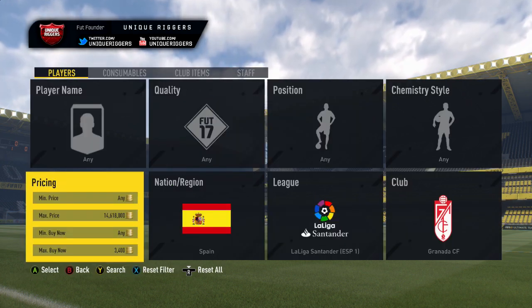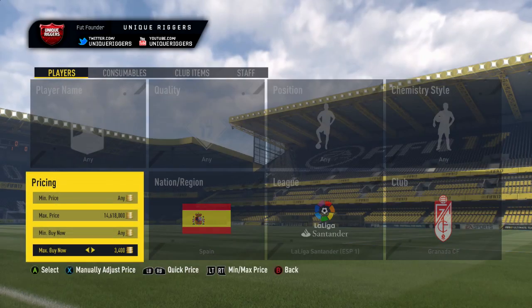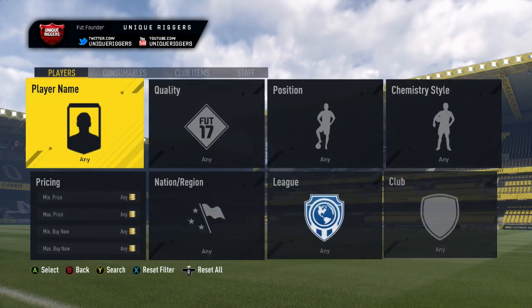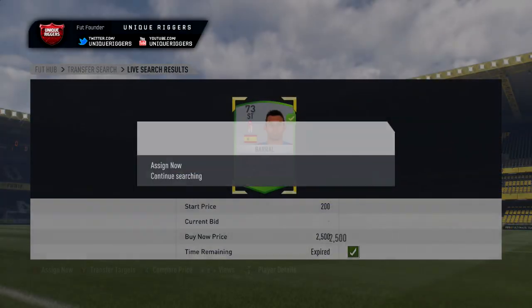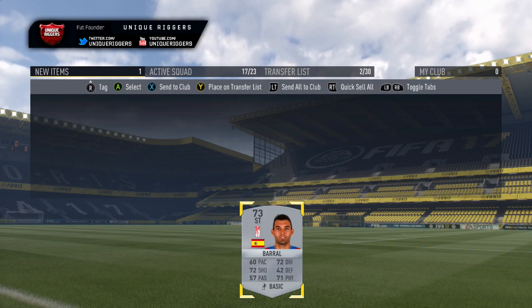For the next snipe field, in the search set the nationality to Spain and the club to Granada, with any quality. Find the cheapest one — which is currently 3,500 coins with five listed at that price. I'd set the max price to about 2,700 coins and start searching. Got one — picked him up for 2,500 coins, so the profit will be about 1,000 coins.